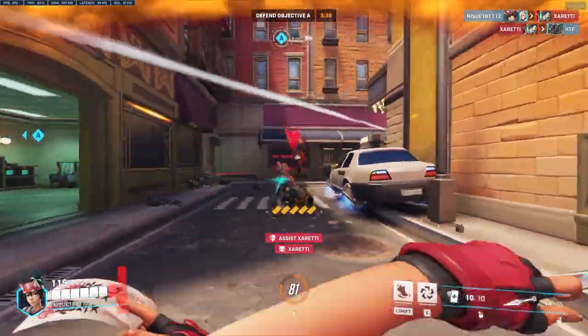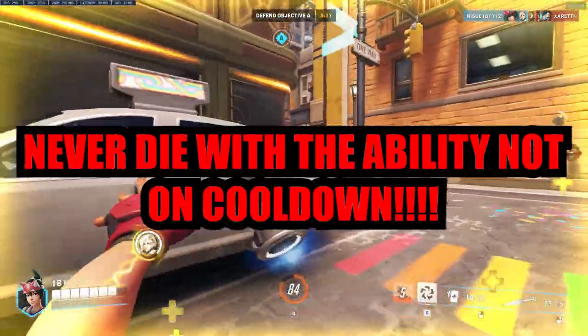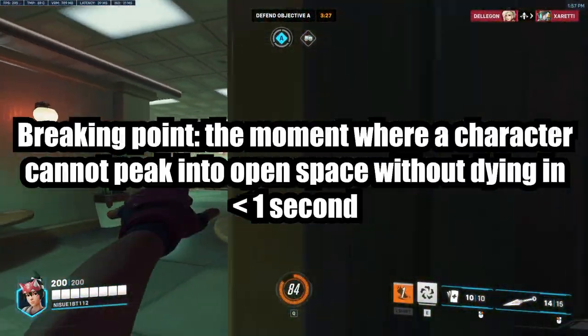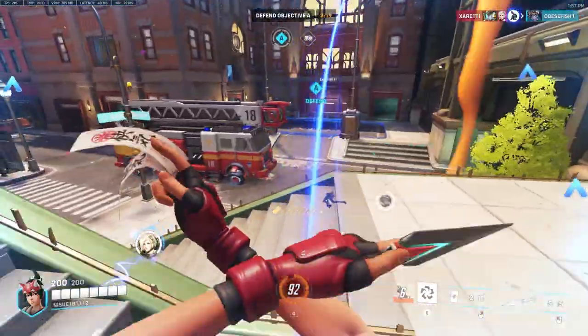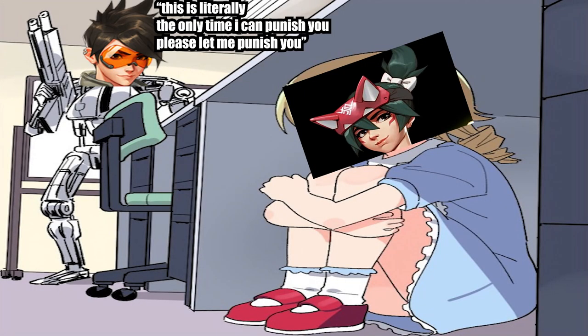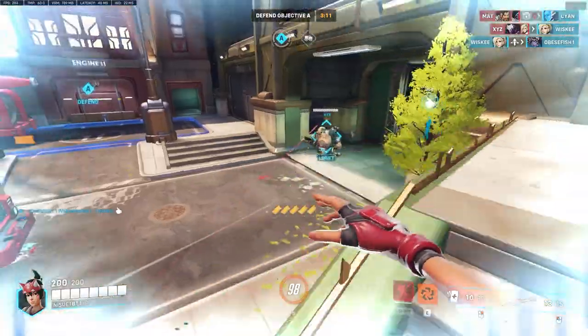Similar to Ana's Anti-Nade, the greatest tip with Suzu is to actually use the ability. Take note of every character's breaking point and practice timing your Suzus right before that. Also, similar to Anti-Nade, don't use the ability for no reason. Though Kiriko is arguably the hardest character to punish, a good flanker or sniper would take full advantage of any moment of weakness that you create. Now it's time to look at my number 2 ability.